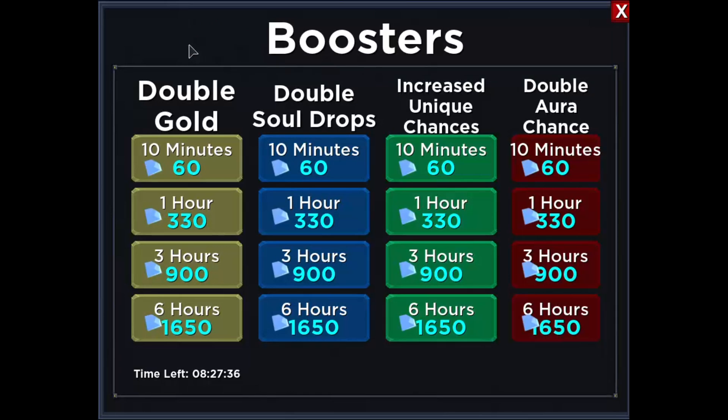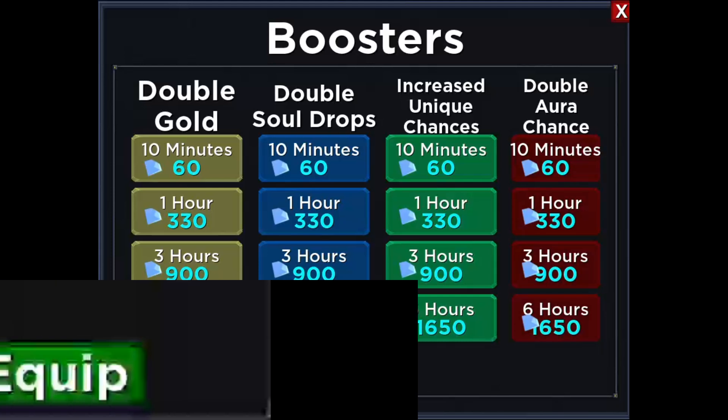A few more points to note. I'm also using a booster from the shop — the double gold booster. I like to buy it for the longest amount of time because you get the best deal on gems. You do not have to buy this booster; you can still farm gold just fine without it. This is just the best way to maximize the amount of gold that you're going to get.